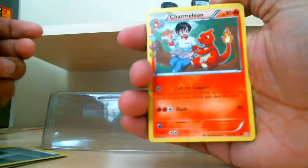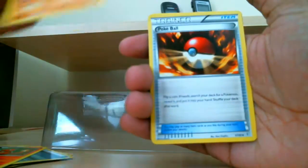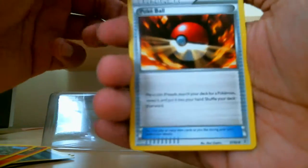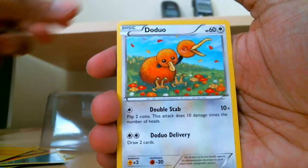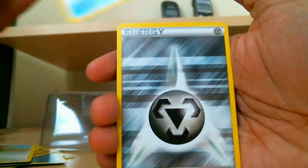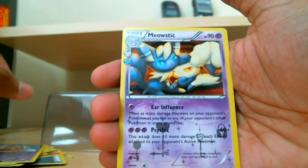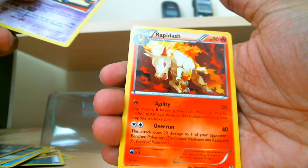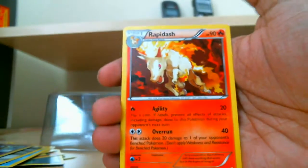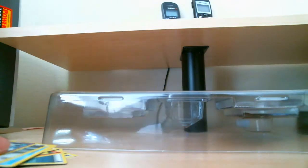Charmeleon. Weedle. Pokeball. Energy. Doduo. Shellder. Energy. Reverse Holo — Nikki. And a Meowstic. And another Rapidash — seriously? Two already? Although I do like the Rapidash, it's got a nice design to it. Sorry guys, I'm sorting these out real quick.